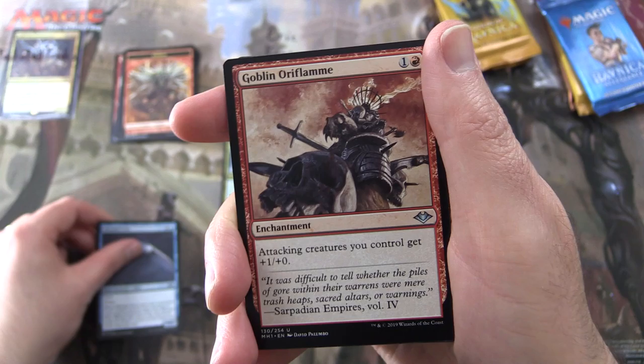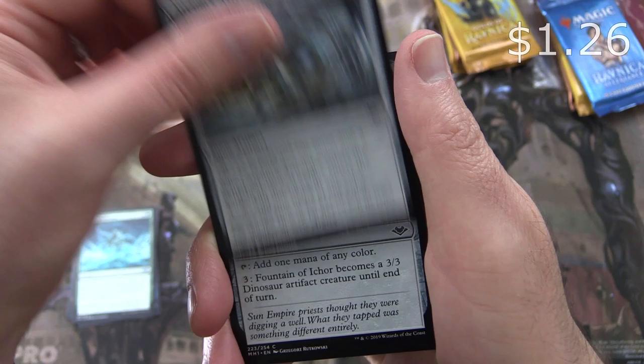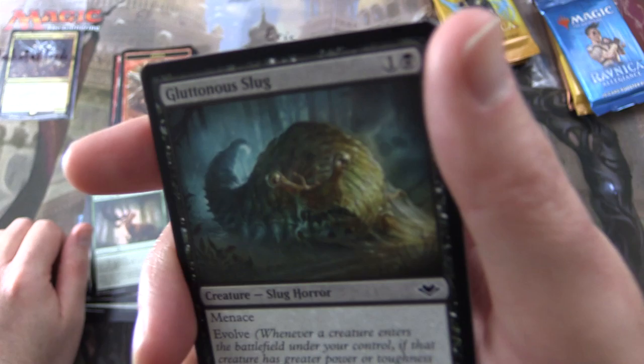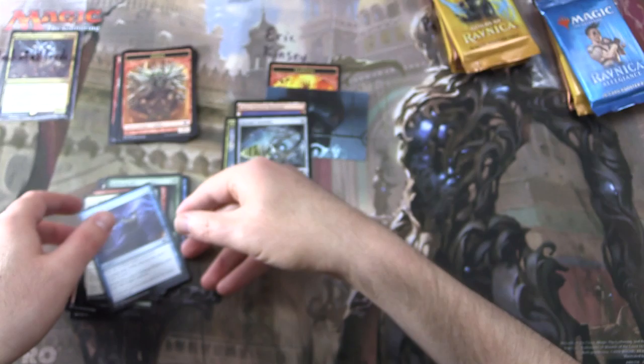Uncommons: Blizzard Strix, Goblin on a Flame — very cool to see the Goblins — Glacial Revelation, and Arcum's Astrolabe, which is over a buck so I'll put that in as well. Commons: Fountain of Ichor, Mirage of Behemoth, Segovian Angel, Man of War, Bellowing Elk, Gluttonous Slug, Delightful Slug Horror, Goblin Champion, Fantastic Reprobation, and Choking Tethers.